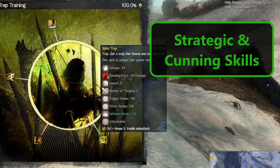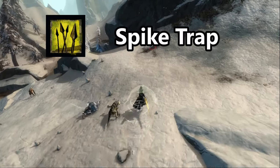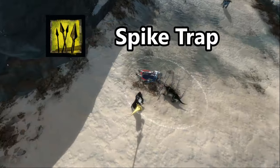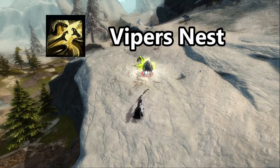Traps are cunning abilities that will make foes think twice about challenging the ranger, like the Spike Trap, that when stepped on, launches the foes and causes bleeding. Or the Viper's Nest, which when stepped on, releases a number of poisonous snakes.